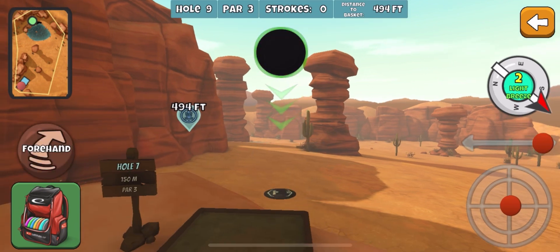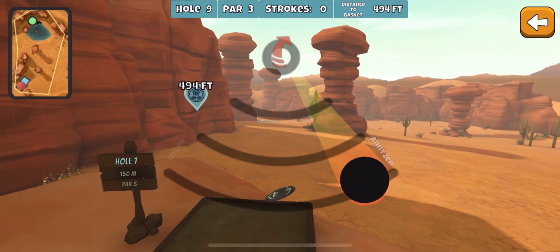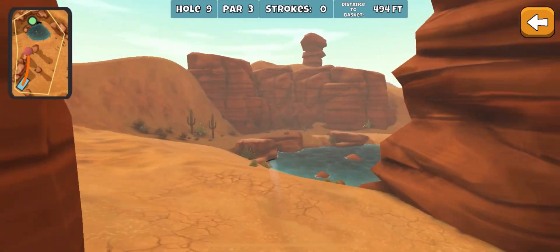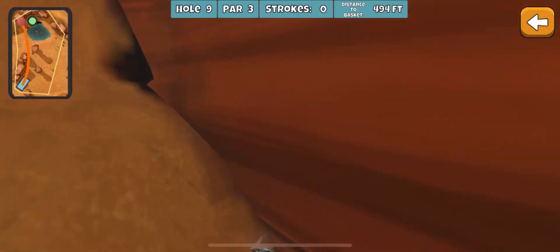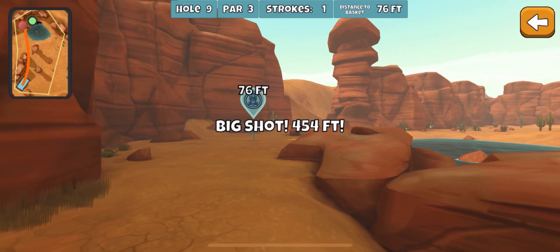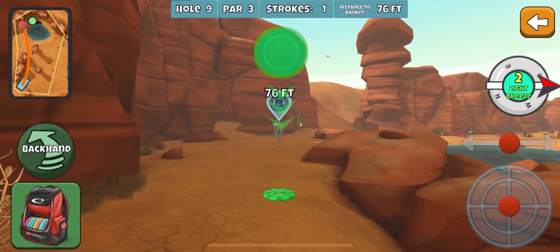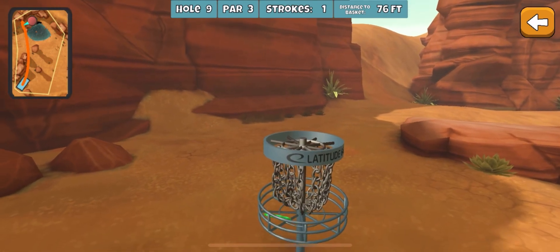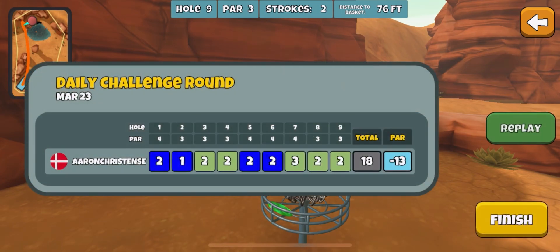Not too long ago I had a 15 under round going — I was 14 under going into this hole, and I threw it in the water. I should probably go the other route. The first time I played this, I almost aced it with this line, so I've been sticking with it on this wind, but it's probably smarter to do the backhand route because I had an awesome round and then threw it in the water. All I needed to do was birdie and get 15 under. But that's all right — we've got a round, 13 under. Respectable.